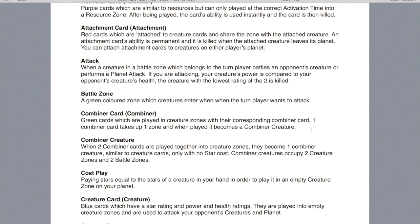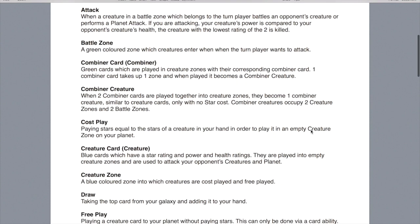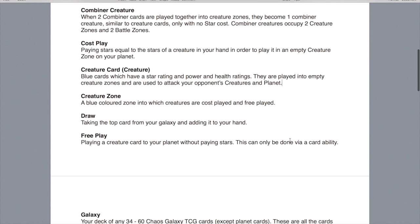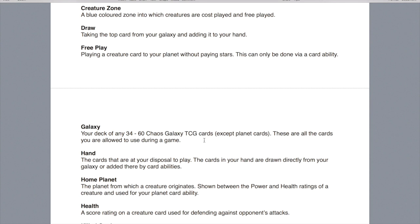Combiner creatures are when two combiner cards are played together into creature zones and become one combiner creature. They're similar to creature cards but they don't have stars, and they occupy two creature zones and two battle zones. Cost play is when you pay stars equal to the stars on a creature card in order to play the card from your hand into an empty creature zone. Creature cards are the blue cards with a star rating and power and health rating — played into empty creature zones and used to attack your opponent's creatures and planet, which ultimately wins you the game. Creature zones are the blue zones which creatures are cost played and free played into, with one creature taking up one creature zone. Draw is when you take the top card from your galaxy and add it to your hand. Free playing is when you play a creature onto your planet without paying stars — however, free plays can only really be done by card abilities. Your galaxy is the deck of 34 to 60 cards which you choose yourself, apart from planet cards.